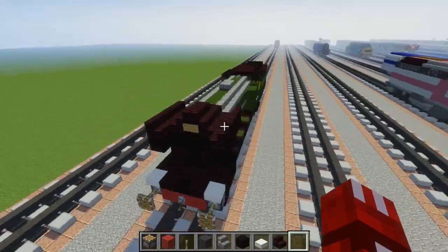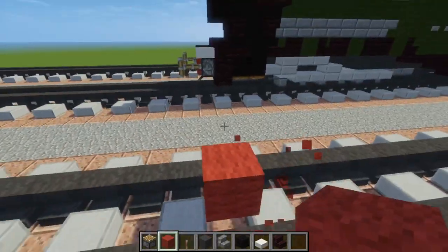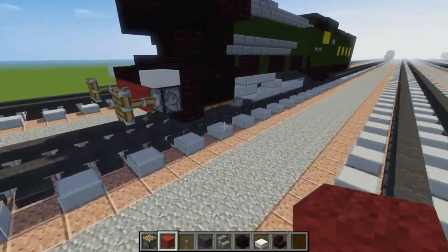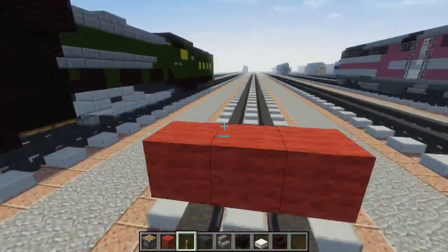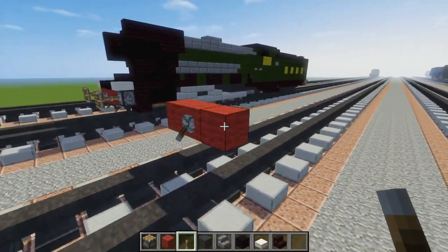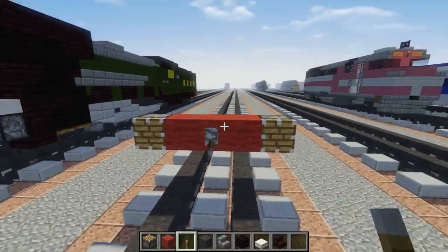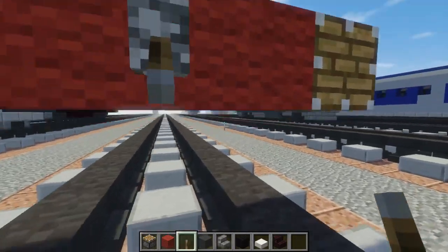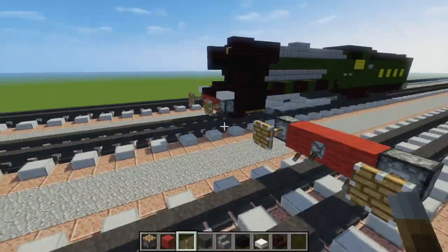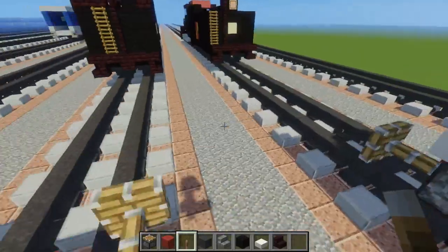Let's get started on this build. First off, let's add red wool 2 blocks above the tracks, make it 3 blocks wide. In the middle, let's add a lever going down, and on the sides of that let's add some pistons like so. Add more levers on the bottom just to pull out the pistons. Now that we have the buffers, let's make the floor.